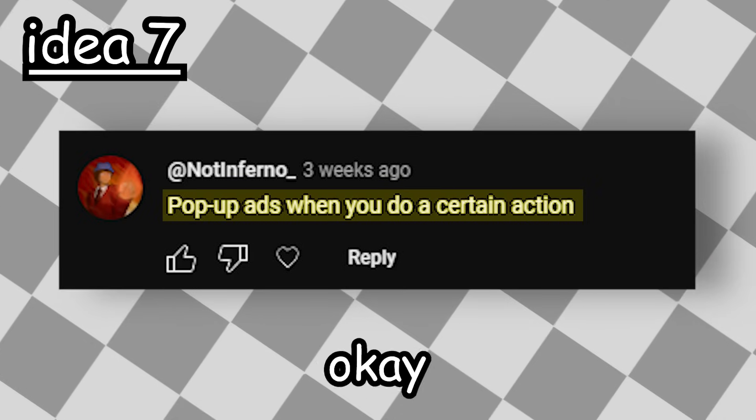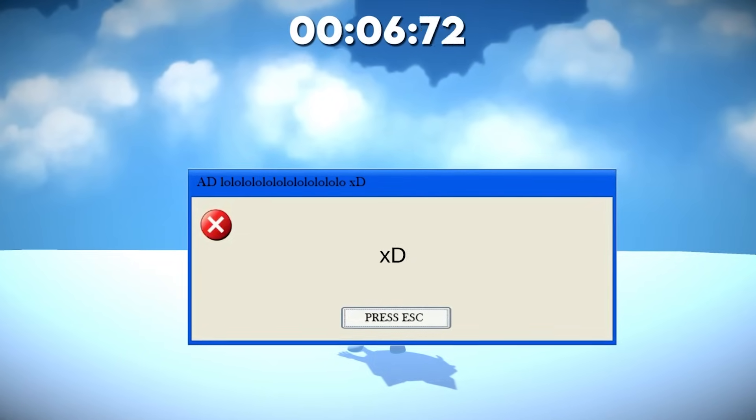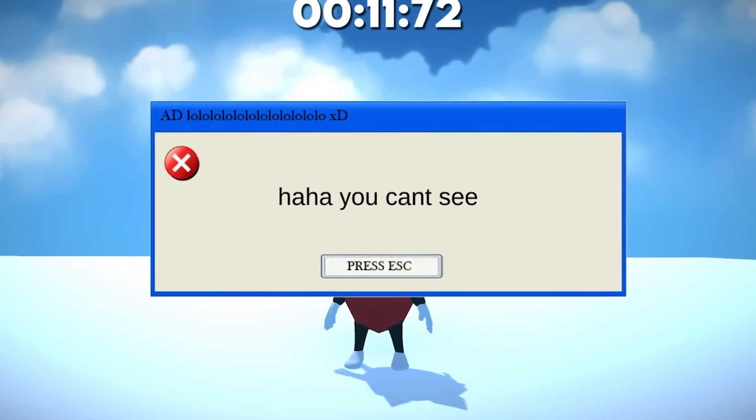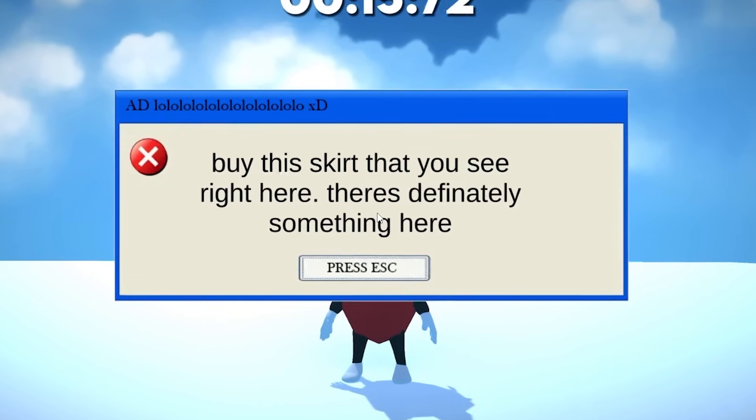Next idea: pop-up ads when you do a certain action. Let's speedrun this one. I created a bunch of different pop-up ads in Photoshop. Then when you play the game, they will randomly appear on your screen. You can press escape to get rid of them, but it basically makes the game much harder. I know it's technically not when you do a certain action, but it will do.